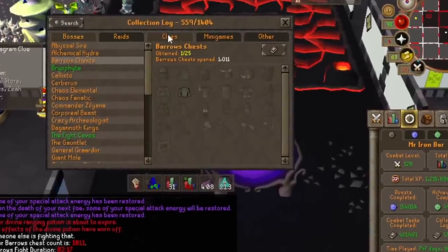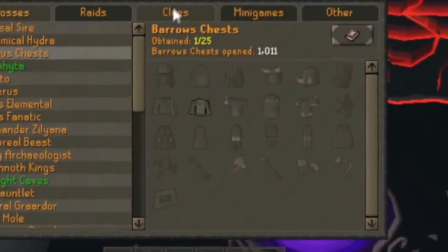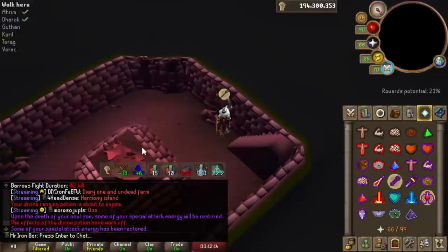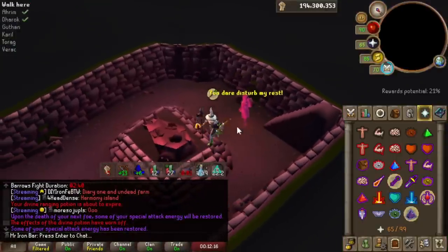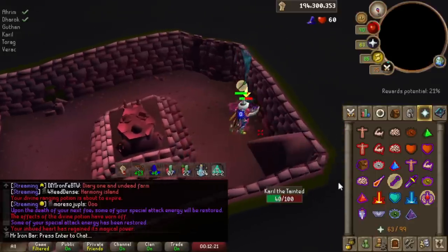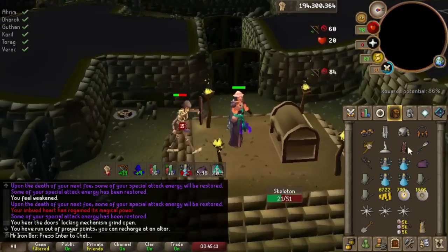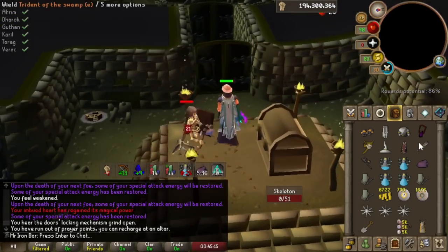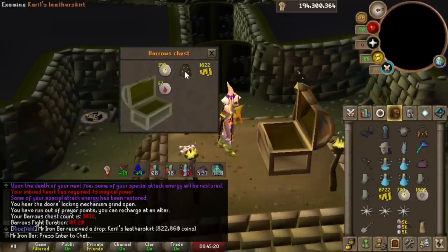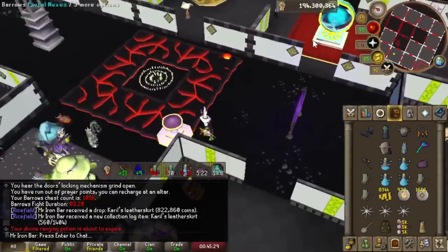For many years I just had an Aram's top for the collection log, because I was doing a master clue that involved Barrows and accidentally opened the casket, which got me that. I also did a few hundred Barrows runs recently right before the clue scroll grind, and I managed to fill a bunch of items. I need to kill one more guy so I can get the bolt rack chance. Two out of 24 — let's go.